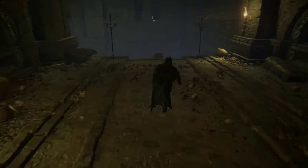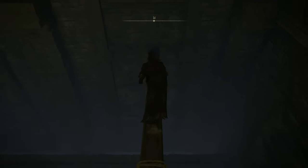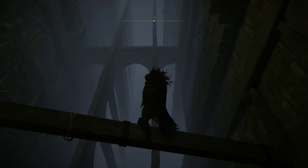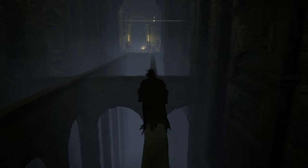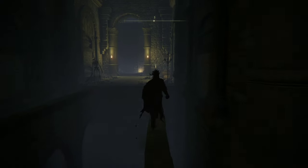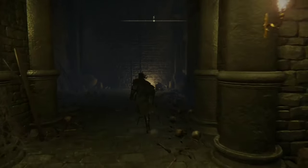We're going to be going back the way we came, except further down. Jump onto this beam and then drop down onto these stone walls. Make sure you drop down onto the right hand one because the left hand one has a skeleton at the end that will knock you off. Dash past the skeleton and make your way up the ladder.